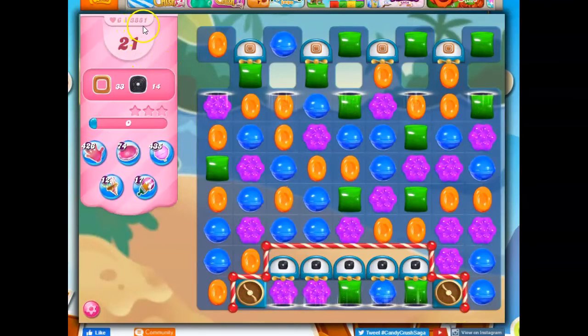So here we are on level 3881, where we have 21 moves to clear out 33 toffee swirls and 14 licorice swirls.